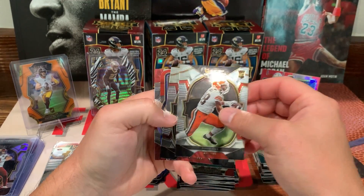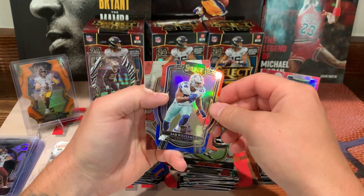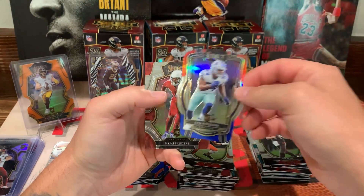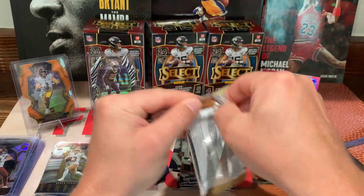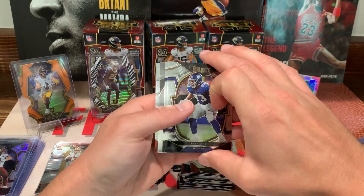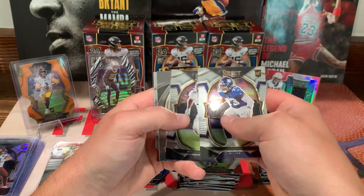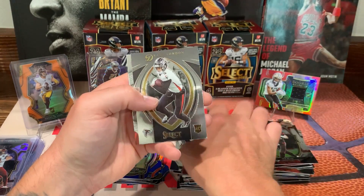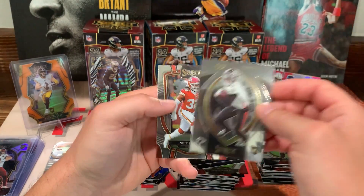Two more packs. We got David Bell, Mr. Brady, Sam Williams, and Amaiyah Sanders on the back. Last pack — it's all going to be base. Evan Neal, Roger McCreary. We got Drake London Certified and Nick Bolton on the back.